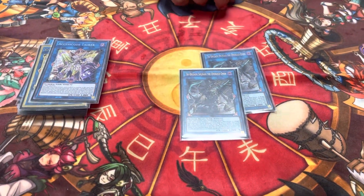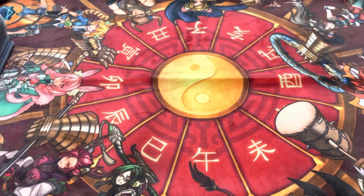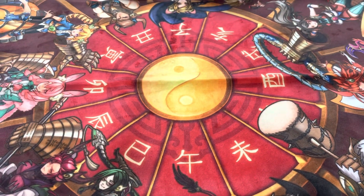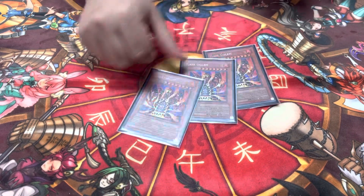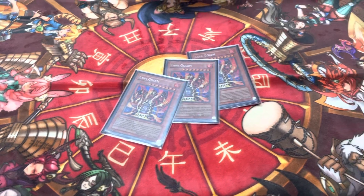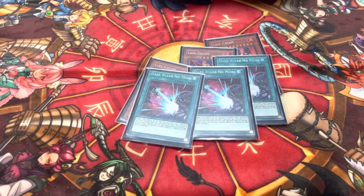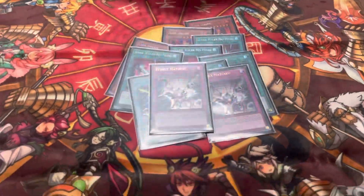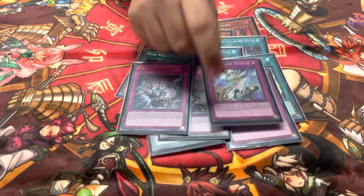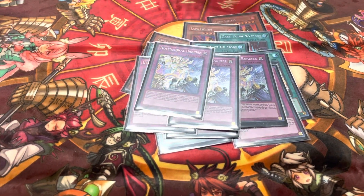Access Code Talker for the OTKs — absolutely gotta have it. Double Swordsoul Supreme Sovereign because you need it. Side deck was designed to beat Kashtira and Labrynth: three Lava Golem, triple Dark Ruler No More, three Lightning Storm, three Evenly Matched.